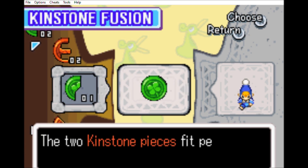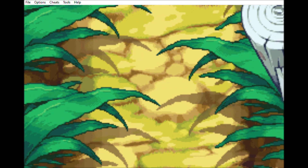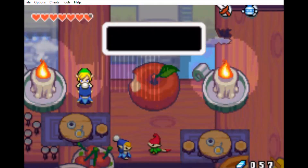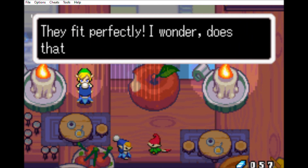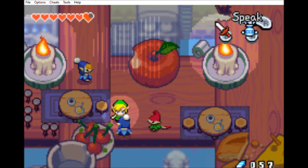There we go! This one will have a kinstone that's gonna show up — one of them showed up on Mount Krennel! This one's actually gonna show up in Minish Woods — nope, actually Long Long Ranch! I'm going to need to shrink in order to do that, but unfortunately for the time being I don't have access to get that!